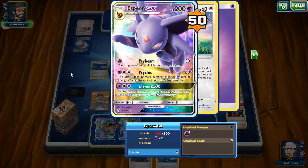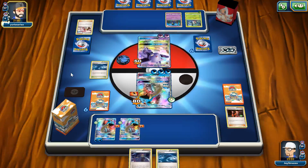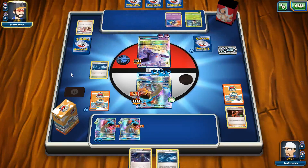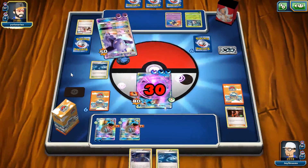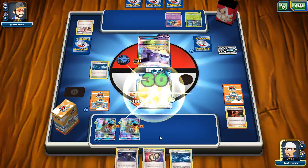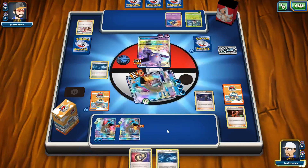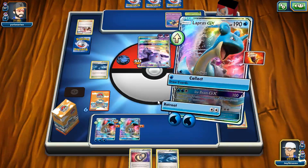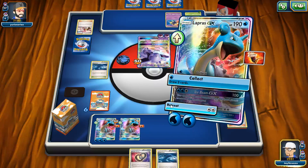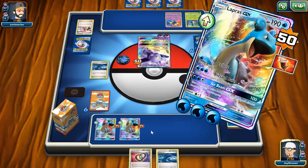Number four is Garbodor from Guardians Rising. It's going to pair really well with the Garbodor from Breakpoint that we already have and that has been seeing a bunch of play. It deals an easy 120 to 160 damage and pairs well with Yveltal EX, Garbodor, Tapu Lele GX, and more. It's been doing very well in Japan, so I would assume it will do well in the United States as well.